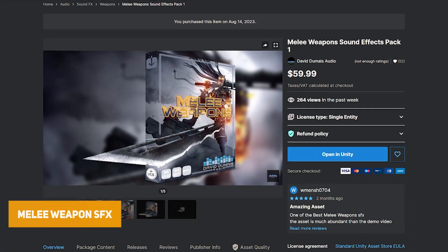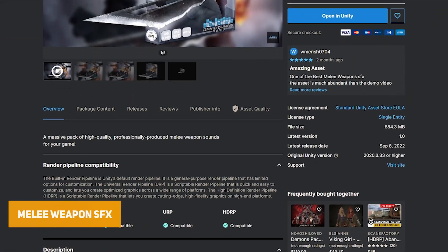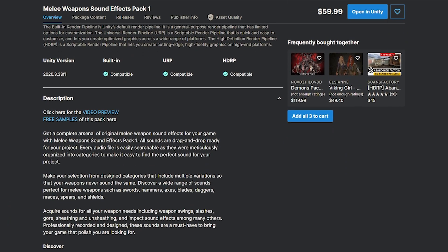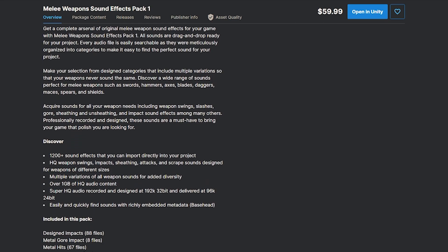The Melee Weapon Sound Effects pack has over 1,200 different sound effects with high quality swings, slashes and sheathing attacks — over one gigabyte of audio.